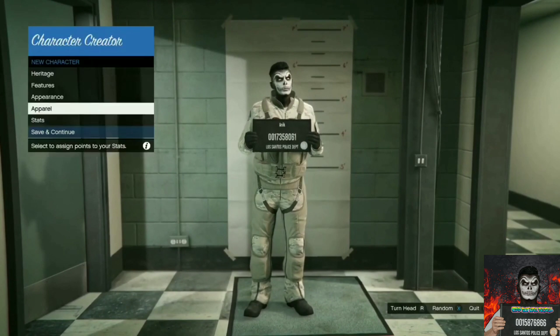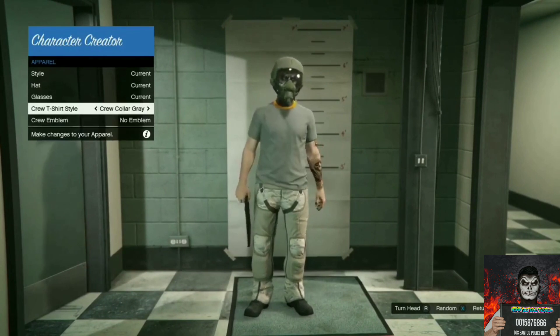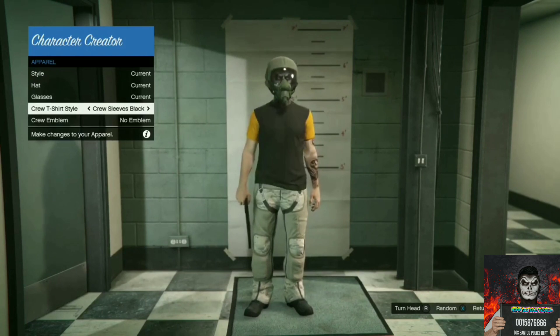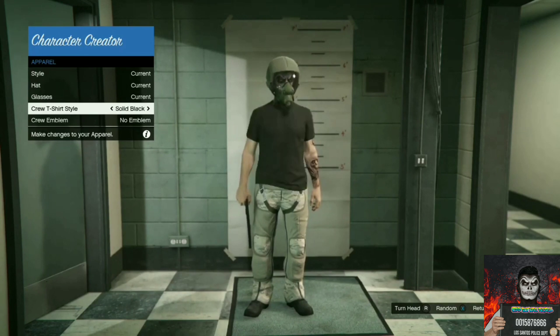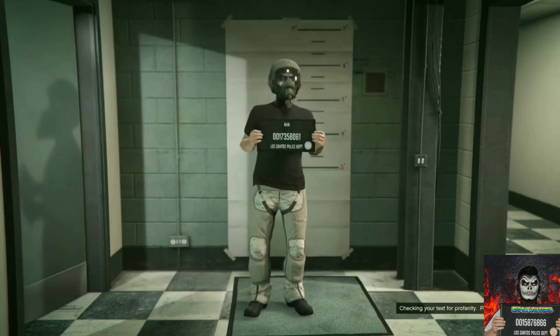It will load you into a small room. Once you're there, go over to the apparel option. On apparel, go over to the crew t-shirt style and choose any of the crew t-shirt styles. Then press B — or the equivalent on your platform — and press return to the main menu. Go over to save and continue.